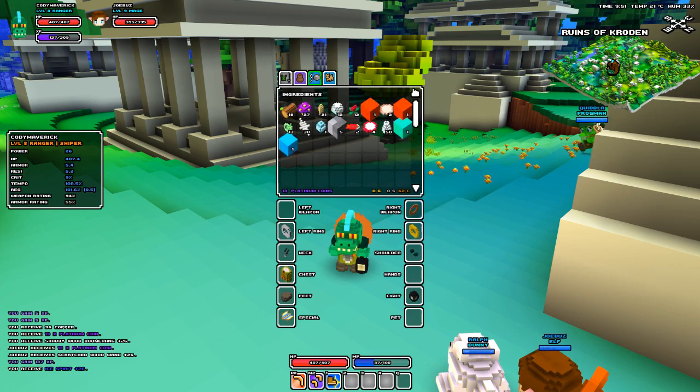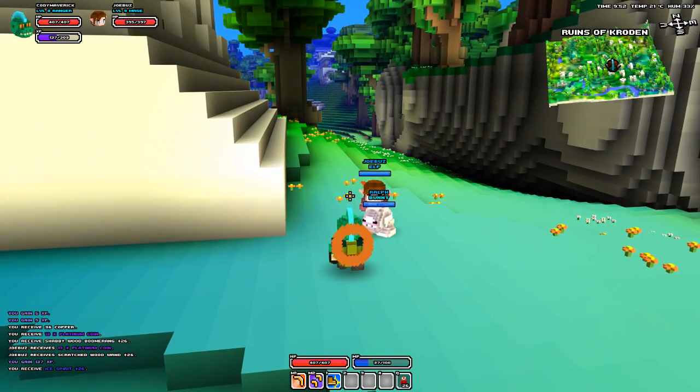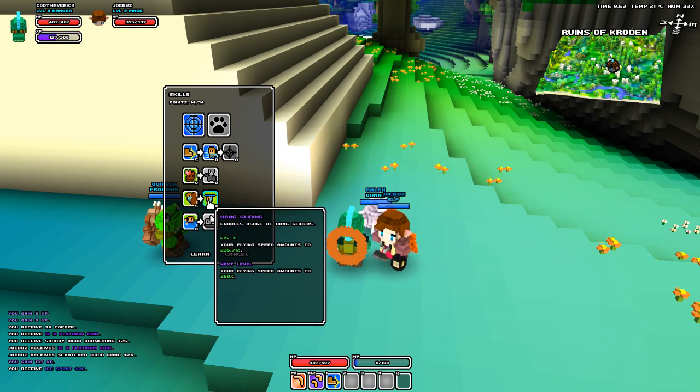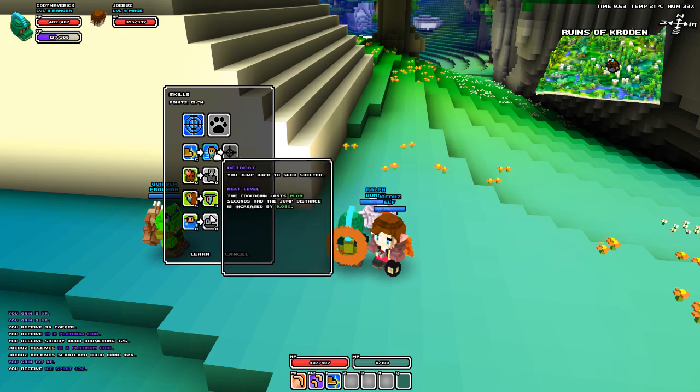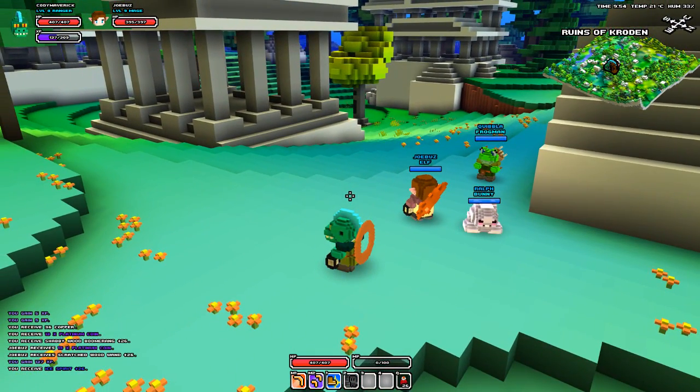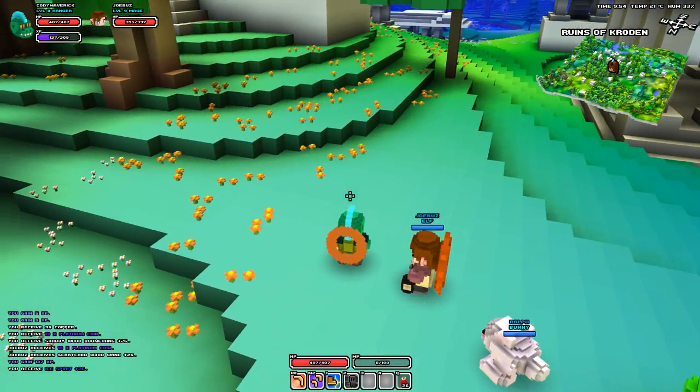Power 26, hell yeah! I got a wand - that suits me! I'll level up my hang gliding, or I'll get my new ability. I'm gonna go for the glider. Did you just see what happened? I just went straight to the side, my character was looking this way.